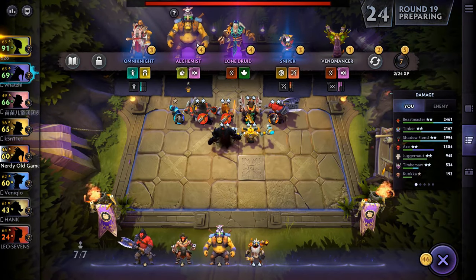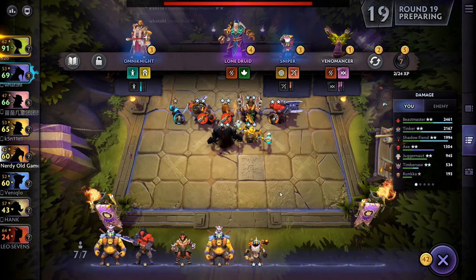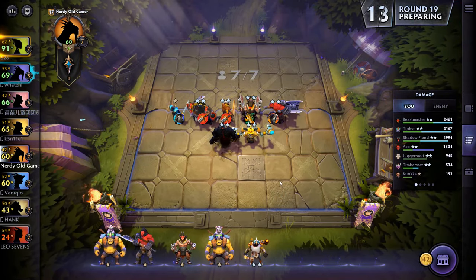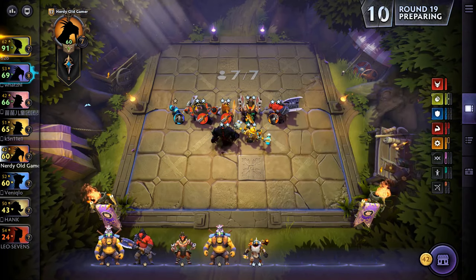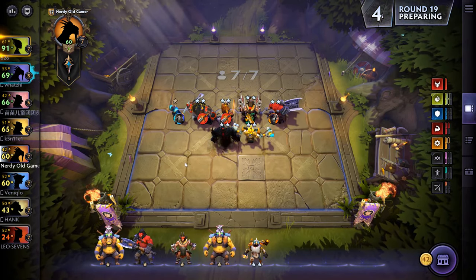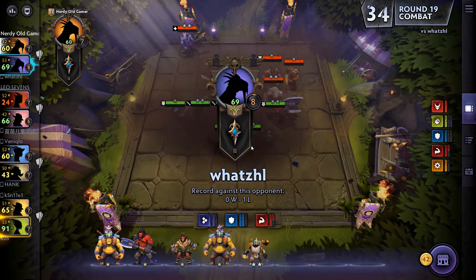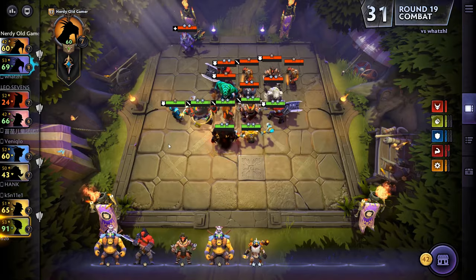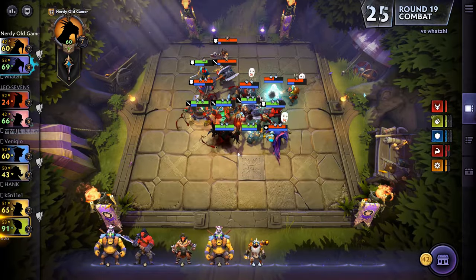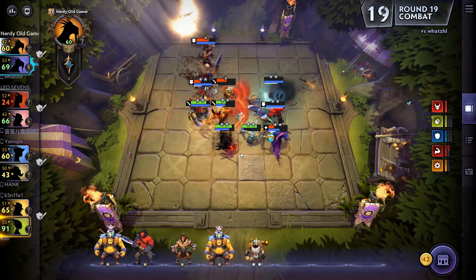Shadow Fiend got his thing off, Beastmaster is doing the most damage — very nice. Kills — he got four kills, Kunkka got two. Beastmaster was doing the most damage and is actually quite tanky now as well. Another Lp — we'll pick up. I could actually get up to four Scrappies if I got Clockrack and Alky on the board, that would mean taking out Kunkka and Axe.